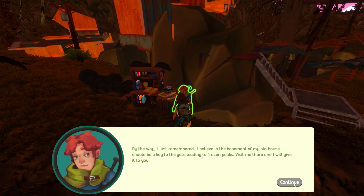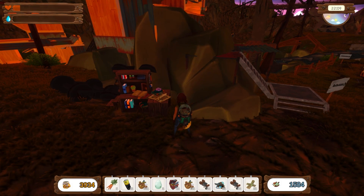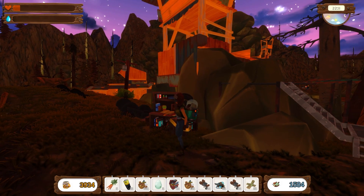With this much stuff I might just have a shot - thank you Alan. By the way, in the basement of my old house should be a key to the gate leading to the frozen peaks - visit me there and I will give it to you. Rudy mentioned he has a key to one of the previously sealed areas neighbouring the village - I should pay him a visit back at his home in the village.